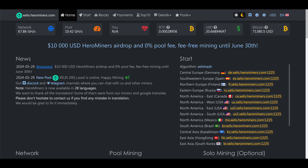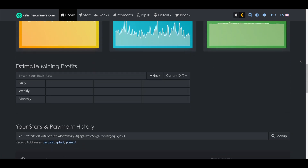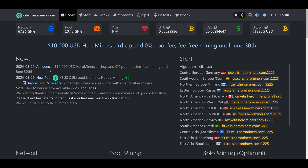The giveaway is of course not the only reason to use the Hero Miners pool. They're also doing zero percent pool fees for all their Celes miners until the end of this month. There are many other reasons too — they have servers all around the world to make sure you always have a strong and fast connection to the pool, and they make it easy to track your mining stats and payouts. I'll put the link to the Hero Miners Celes pool down in the video description.